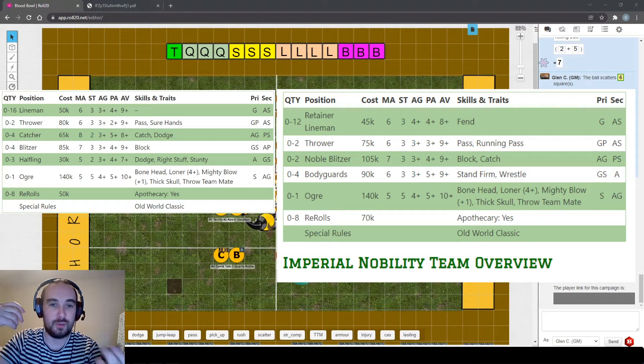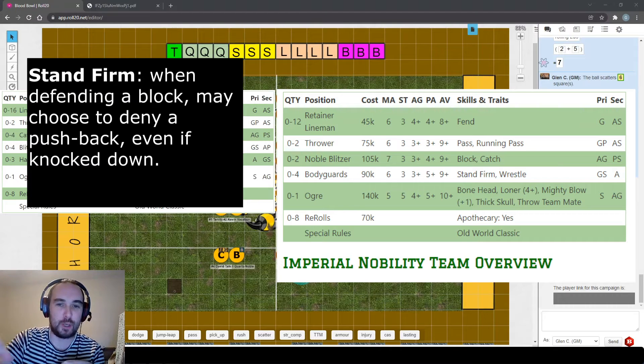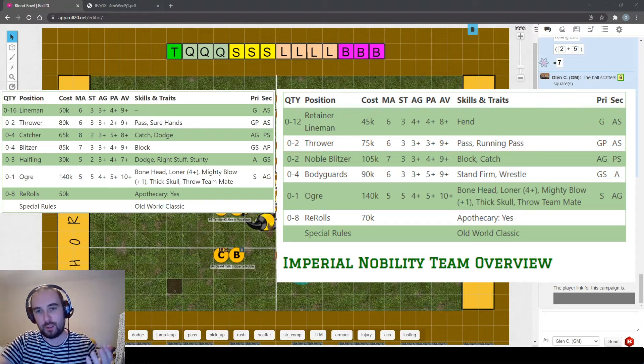Having both block and wrestle on one player is a bit of a waste. But as the bodyguards develop they become serious and really useful players, especially because of their primary access to strength skills. They come with stand firm, a really solid strength skill - when they're the defender on a block it's optional, but if you use it the opponent can't push them back even if they're knocked over.